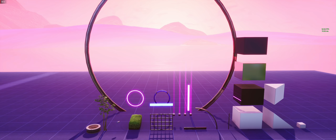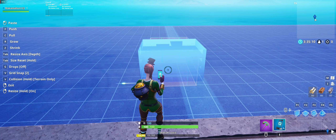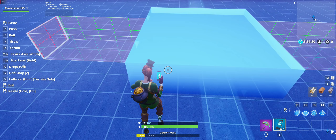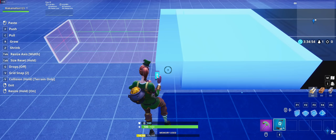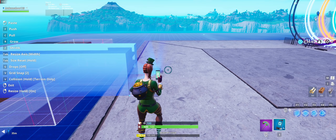First, select the large glossy block from the large cube gallery. Put your grid snap to two, turn off drops and collisions, and start to resize it. Stretch the block in the depth direction as far as it will go, then stretch it in the width direction as far as it will go. Start placing five of these — these blocks will be used to create our road. To create our sidewalk, select the dark gray block, take the same steps as before except stretch the block once in the height direction, and place five of these on either side of the road.